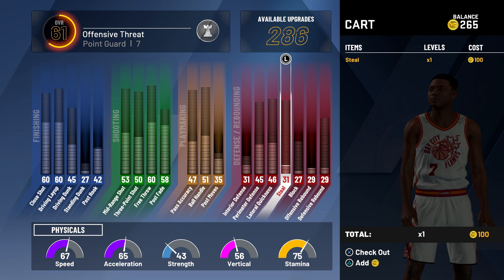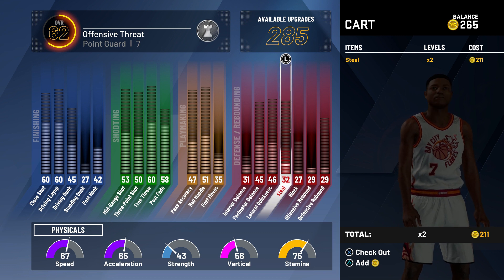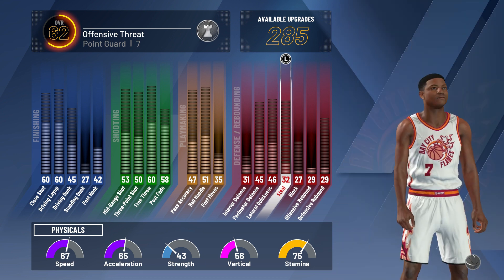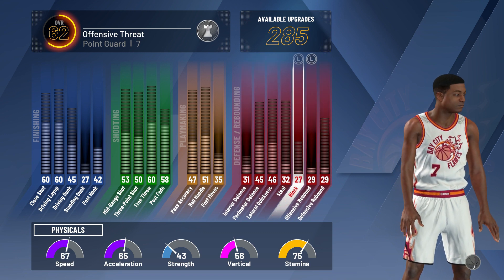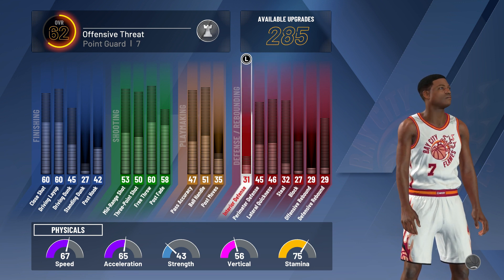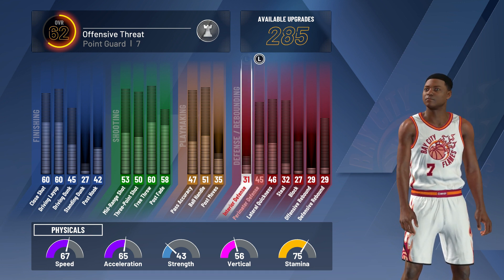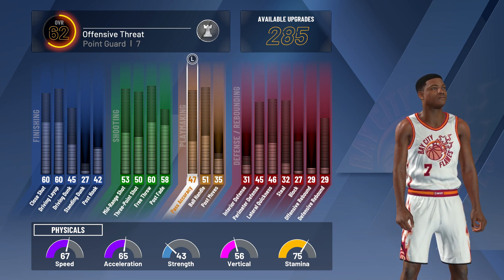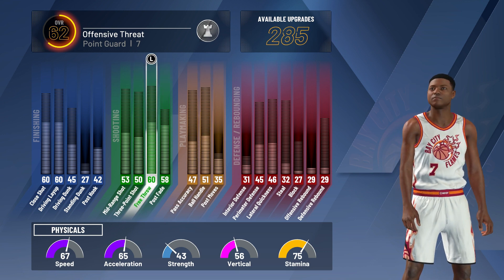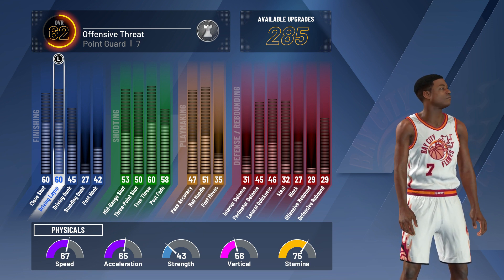As you can see, the steal right there — I can only get up to 32 for now, but I have to start somewhere, so I'm gonna upgrade my steal, which is for defense. Defense is key, and on top of that defense has the most stats anyway: you have defensive, offensive, blocks, steal, lateral quickness, perimeter defense, and interior defense. Interior is the inside, perimeter is on the outside — that's why my perimeter is at 45 versus my interior at 31. I'll keep those right there for now. Everything else I've touched on — ball handling, free throw — I'm not worrying about too much, but I wanted to get my driving layup up because once I penetrate I'm just gonna be doing layups.